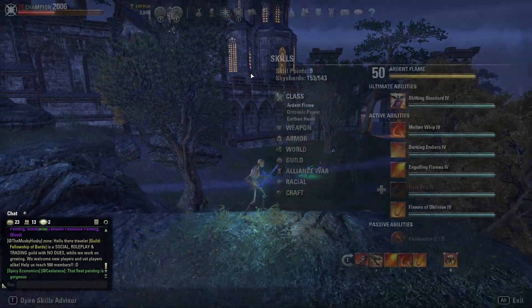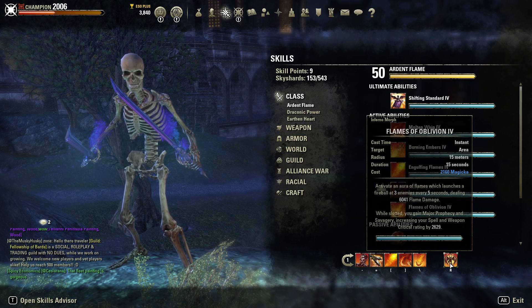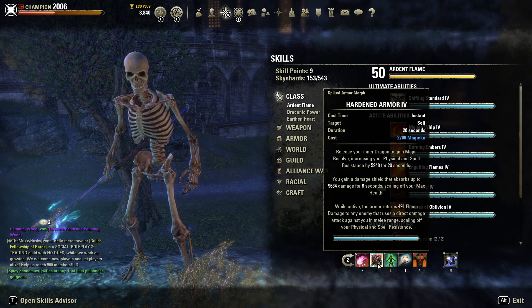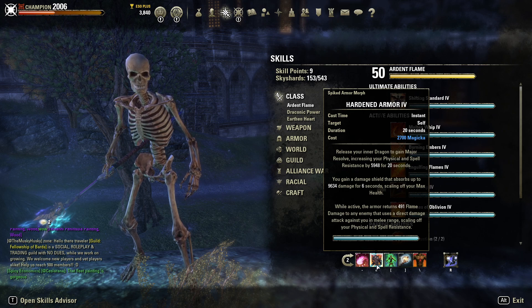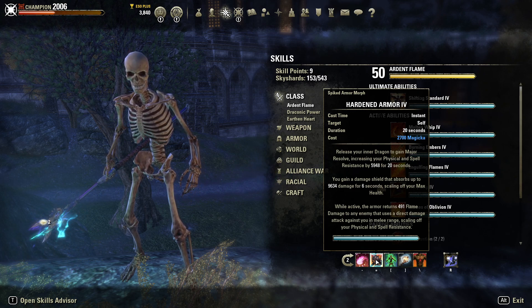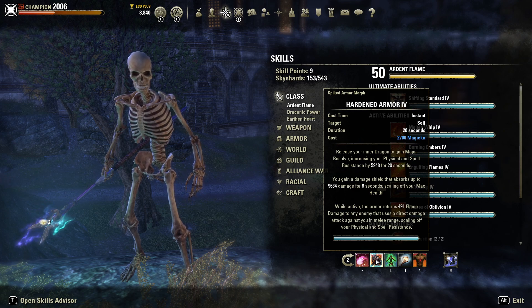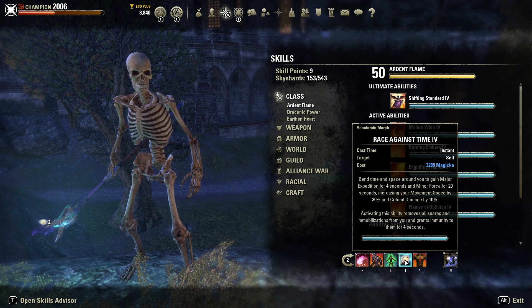Skills are all the same as what I usually run: Shattered Rocks, Blood Craze, Engulfing Flames, Molten Whip, Flames of Oblivion, and Ferocious Leap. You can also slot Elemental Susceptibility. Hardened Armor is much better than Volatile Armor — if you're running Volatile Armor you're not playing Dragonknight the right way. This shield does more damage than Volatile Armor and it has a shield. It does fire damage, it attacks all targets around you, it accumulates more damage, and it shields you at the same time.